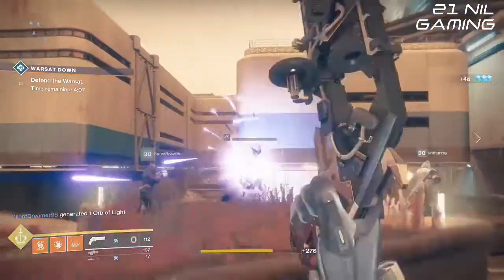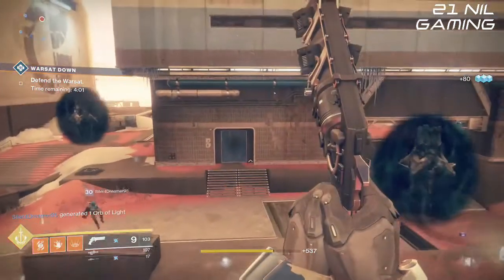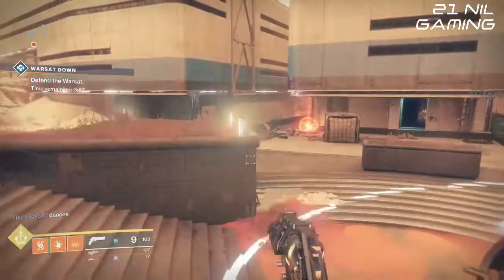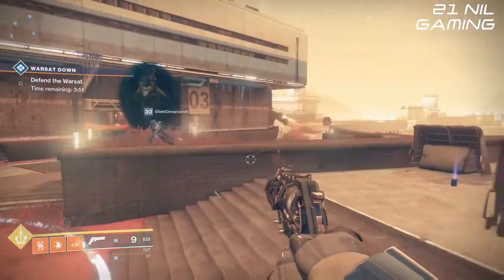Once both wizards are down, one of the shriekers will activate — simply destroy it. Follow this process for the next two sets of wizards and shriekers and this will activate the heroic public event, as long as you haven't 100% completed the transmitting of the Warsat.